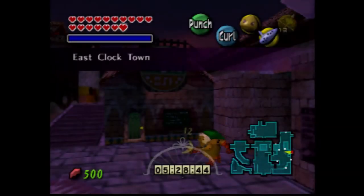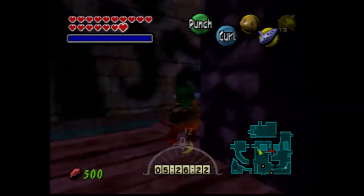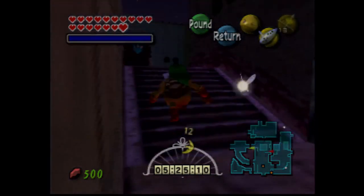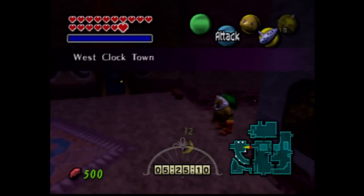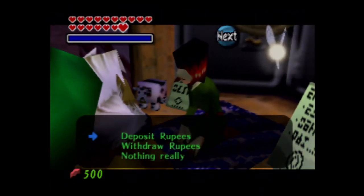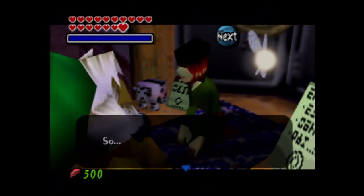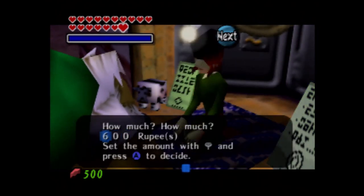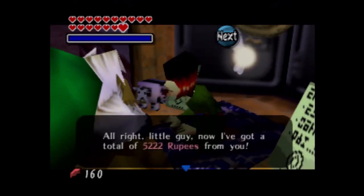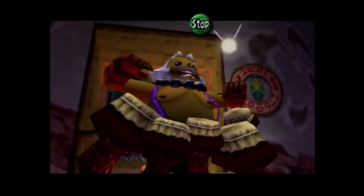We're almost getting to the end of this playthrough, which did take several months to complete. I knew this one was going to be a long one, but I didn't expect it to be this long. Now once we get the 500 rupees back in the bank — she's even saying we haven't evacuated yet. Though the whole world's about to get executed. And we now got 5000 rupees, and this is a piece of heart — so now we're gonna reset time. See you guys later.